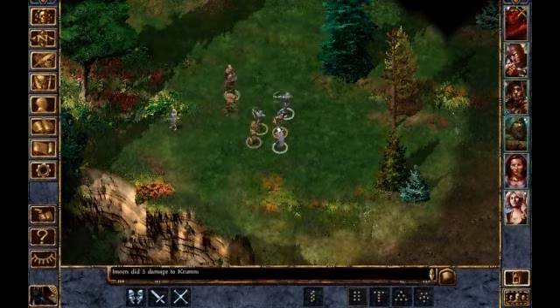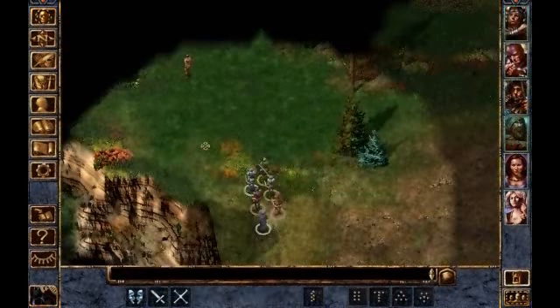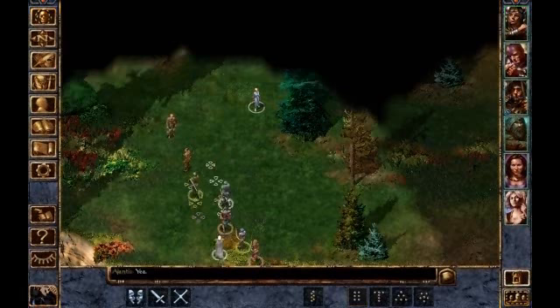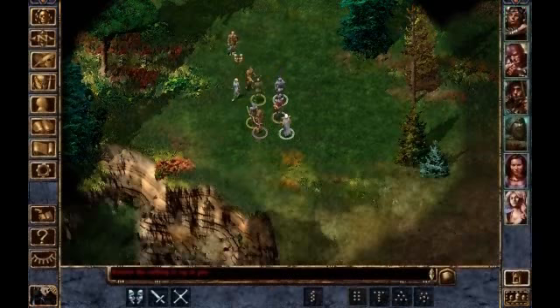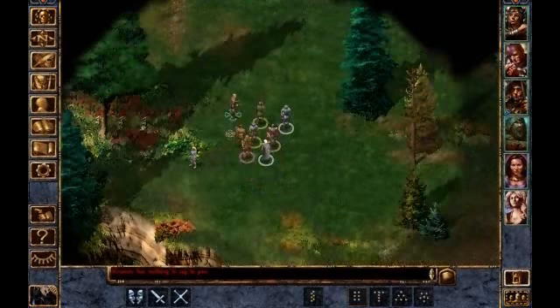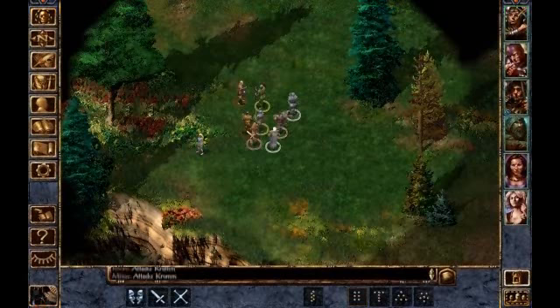Same strat. We're going to take out the other brother first. Ajantus, stay alive. Attempt number three. These guys aren't joking around. They are difficult to fight. I don't remember them being this difficult. I'm also trying to preserve my spells so that we don't have to rest when we go to the gnoll stronghold. Get over here!